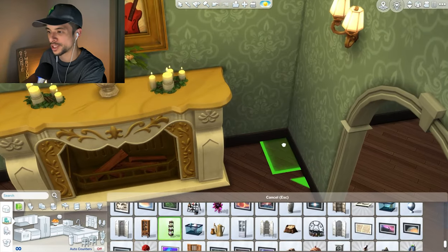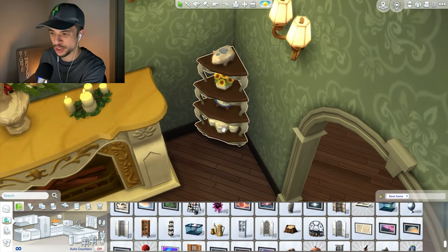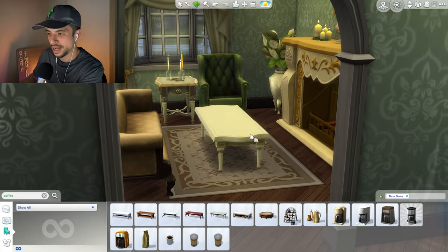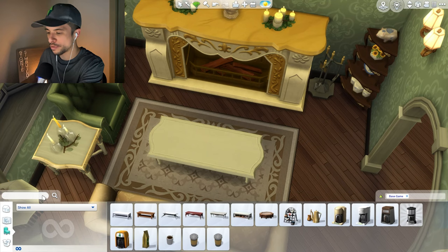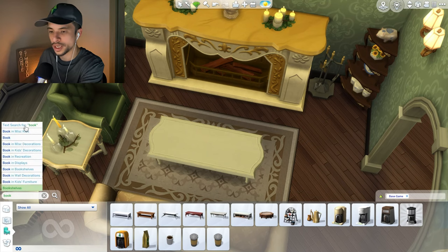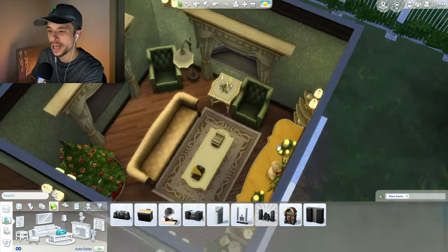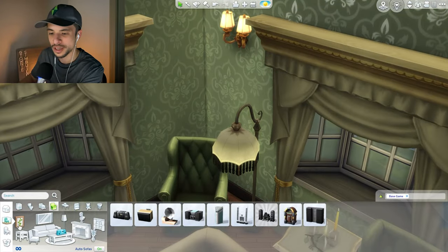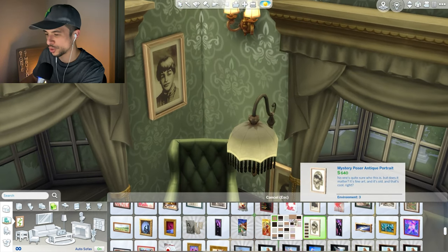We do have these really nice objects here as well, which actually could work — even though this is not a dining room, I do like how this fits in here. We could also use a nice coffee table in the middle, and perhaps just a little bit of music here as well. Let's do this and possibly put a gramophone and maybe some books — I think that will do the trick. And I think this is looking a little bit better now. All we need now are maybe a few pictures along the wall — I'll just go right for the base game and use some nice classic portraits.